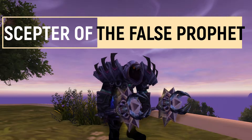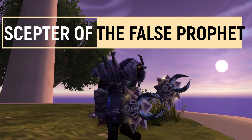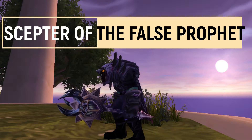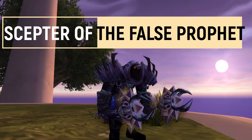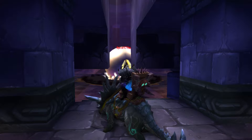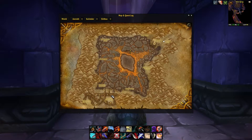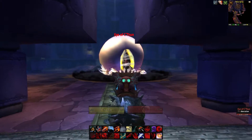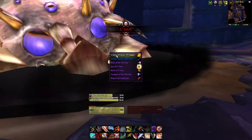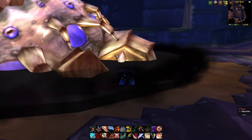We also have the Scepter of the False Prophet from the Temple of Ahn'Qiraj. As you can see, it's a very long weapon design for a mace with a yellow glow, so you don't need to add any enhancements. It has a really cool look to it. It's located right next to the Ruins of Ahn'Qiraj in Silithus, on the other side, and it drops from C'Thun with a 15% chance.